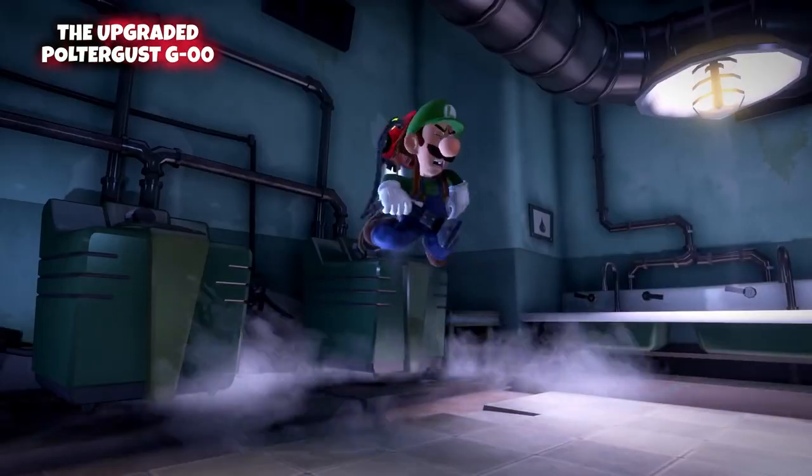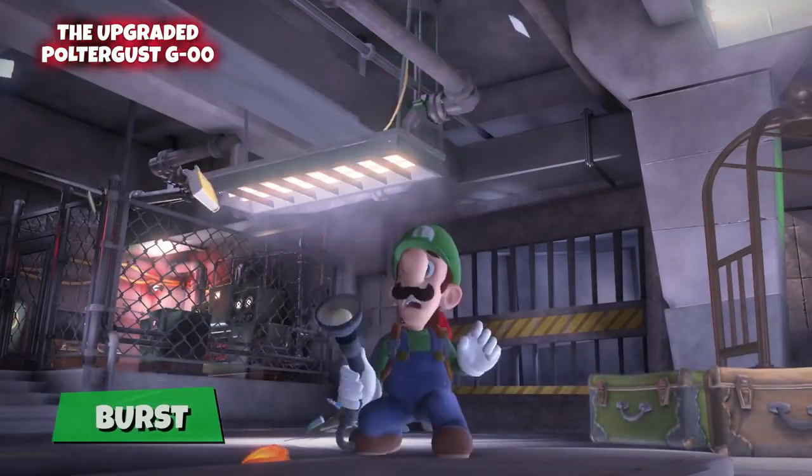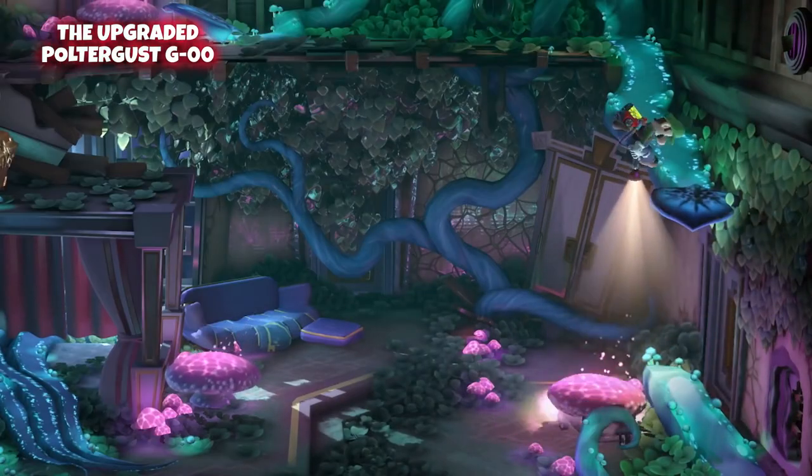Last but not least, the burst. Propel Luigi into the air with a powerful burst from the Poltergust. It's great for controlling crowds of ghosts and getting from A to B.